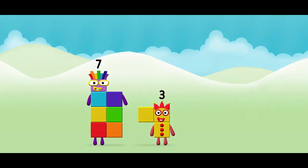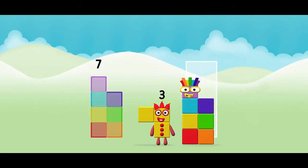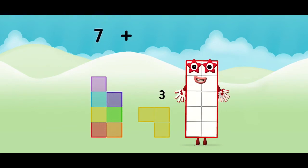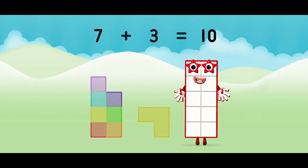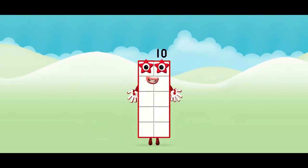Seven! Now can you add the number blocks together? Seven plus three equals ten! Well done! You made number block ten!